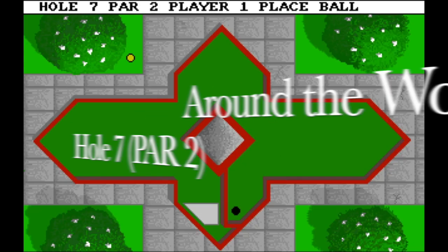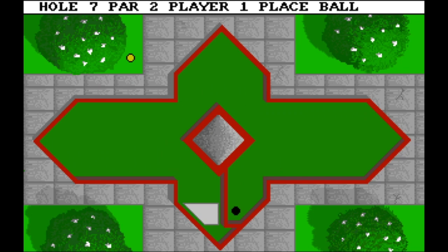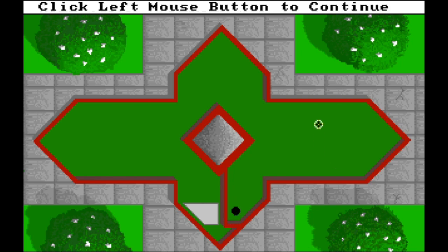Around the World, hole seven. This is very tough — par is two, and that's probably the minimum number of shots. I don't think you can do it with one, but maybe if I shot stronger I could have. However, if the shot is too strong the ball just starts jumping around, so I prefer to play safe. I did this using save states — I tried five or six times and cut the parts that went wrong.